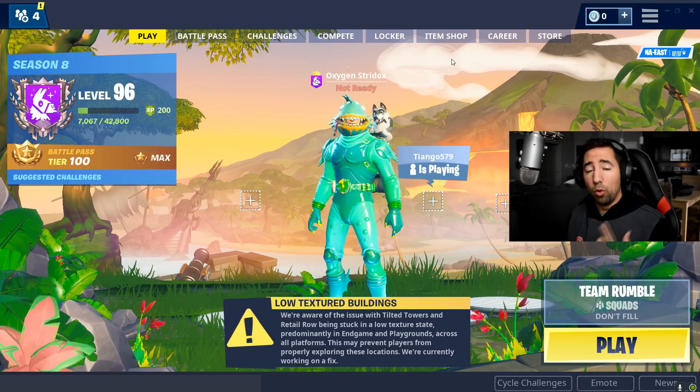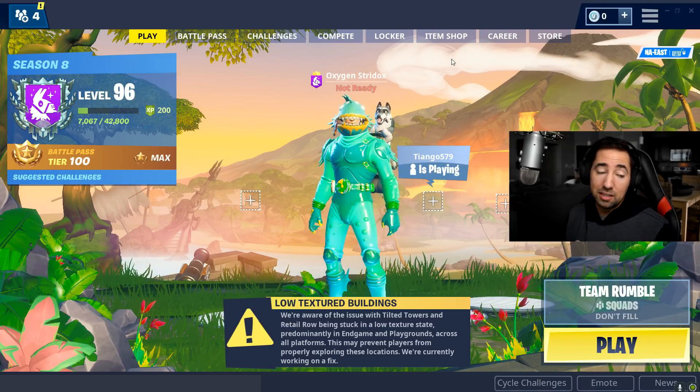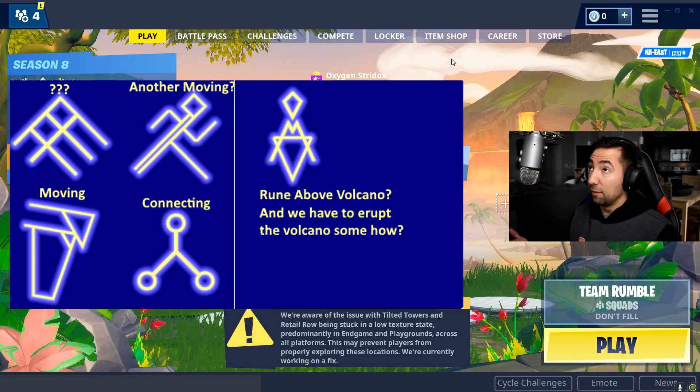So far we have four runes activated. We need one more, and that is the Volcano Symbol — which to me it looks like a Volcano Symbol. Let's go ahead and take a look at the Volcano Symbol as well as all the other symbols.